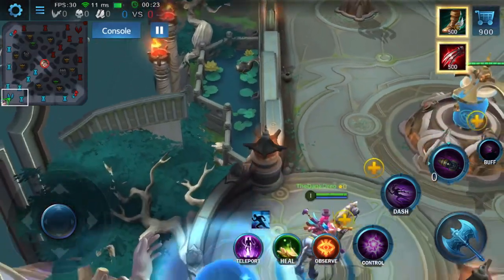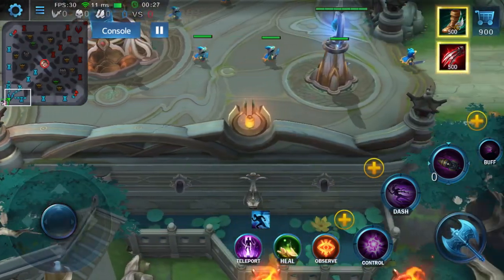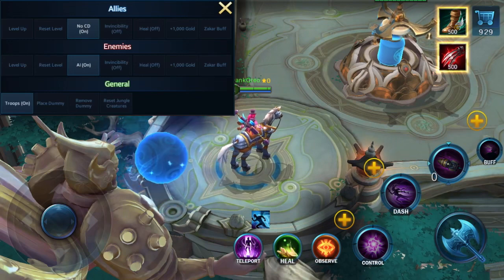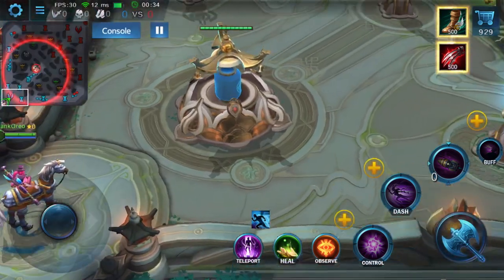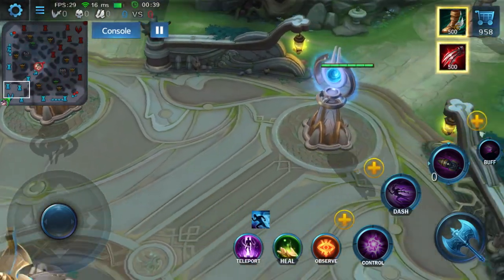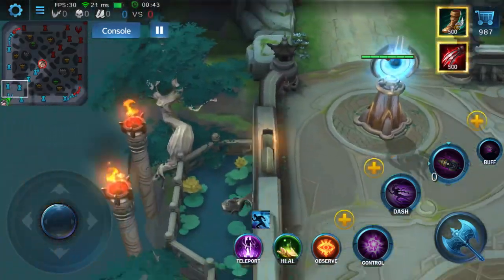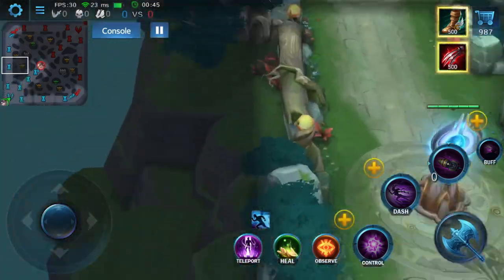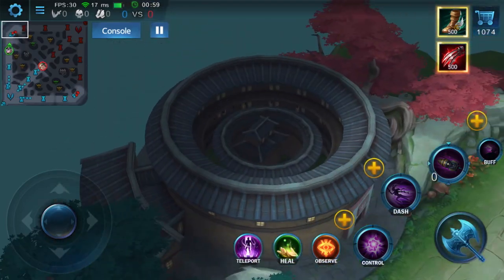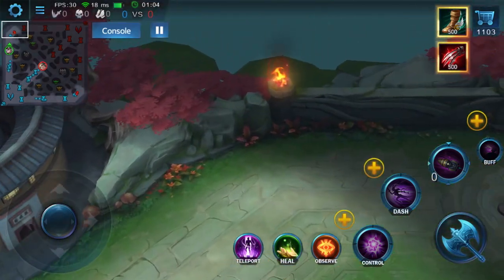Hello and welcome back to another Heroes Evolved video by the Dank Oreo. Today I'm going to be showing you the new map inside Heroes Evolved — what you can do inside it. We're going to be covering wards, the fog of war, ward vision range, and how wards are bad under towers and can be killed by minions if detected.